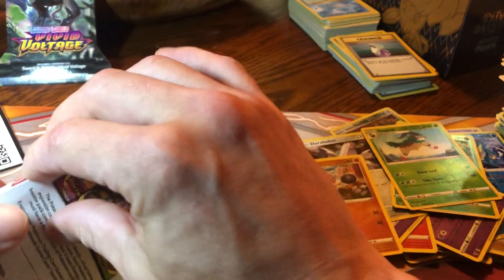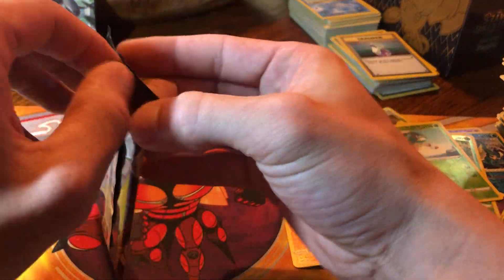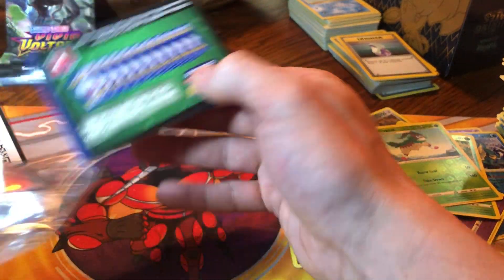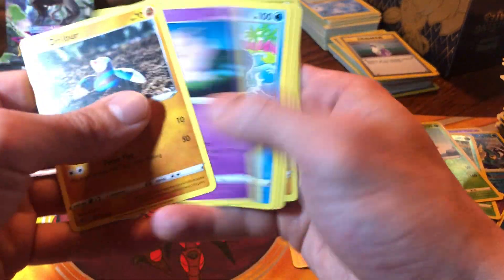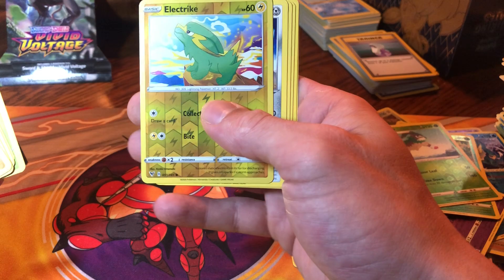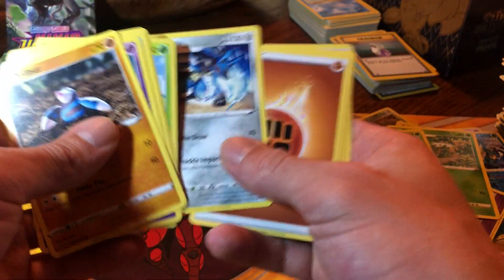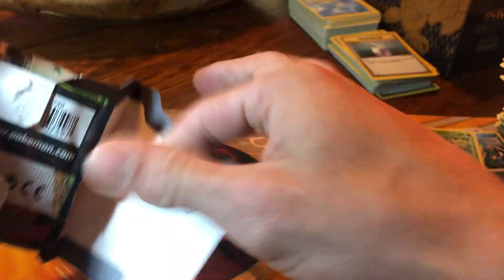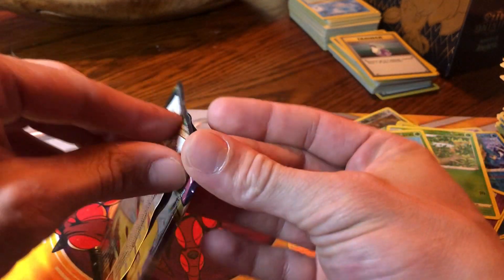That's an Orbeetle pack - with another Orbeetle pack! Here we go, second to last pack, green code - that means we are getting our last pack magic, because that's just how Pokemon works. Reverse Electrike, black Arrokuda, and Lucario. Okay, last pack magic is a rude pack - come on Pikachu pack - there it is!